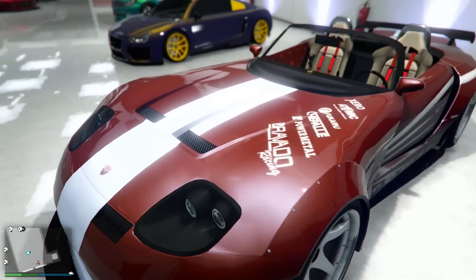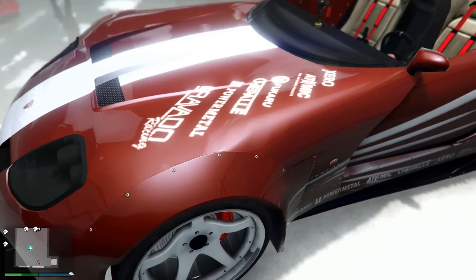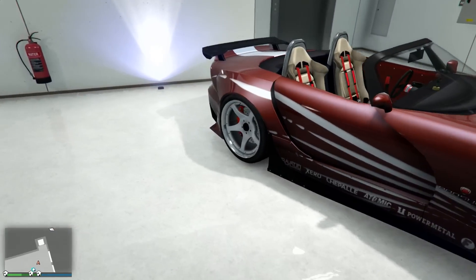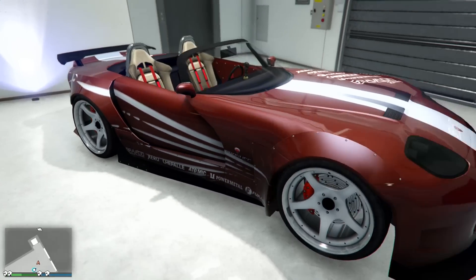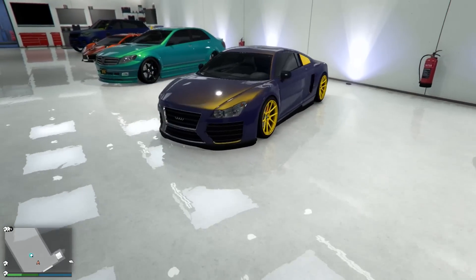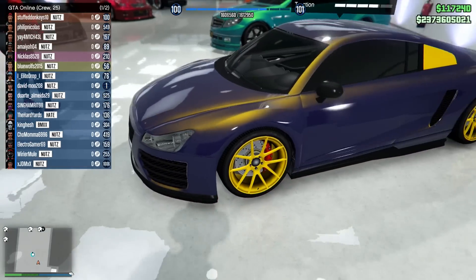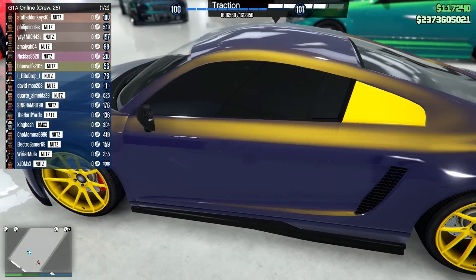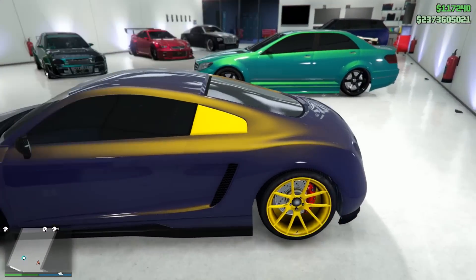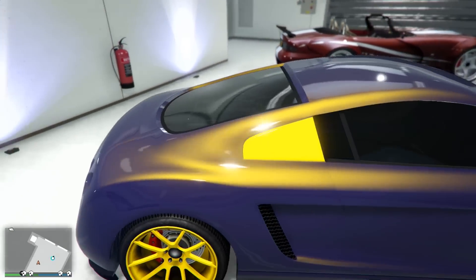Next side we got the Banshee — I'm gonna say this is like a red clay color, that's what it kind of reminds me of, like red mud. He's got the white down the middle, the white wings in the livery, and white rims as well. That's pretty nice. Oh, the Obey 9F — and he's got two of my favorite colors, purple and gold. The purple with the yellow pearlescent, and then yellow on the rims and yellow on the secondary as well. That's nice looking, this car just looks so sexy man.